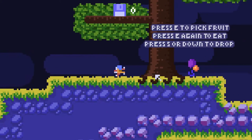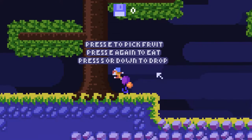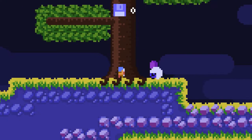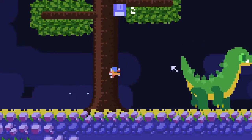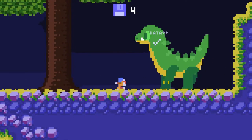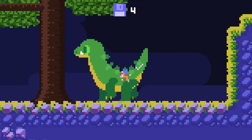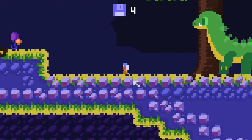Press E to pick fruit, press E to eat, press S or down to drop. I guess I'll eat it — I think there's a health thing. Let me scan this plant — that's two more. I can't quite reach up there. And here's a dinosaur. Amazing. Hello. You're big and kind of scary, but adorable. Can I ride you? I'm sure that's an unlock. I love how he's rattling the screen every time he walks. He's so big.